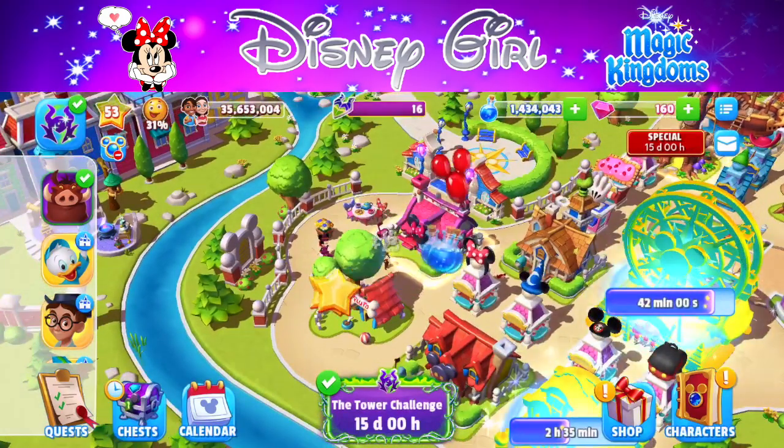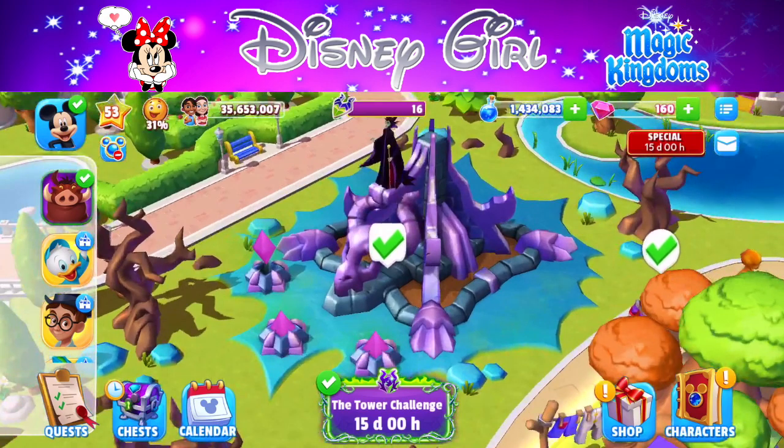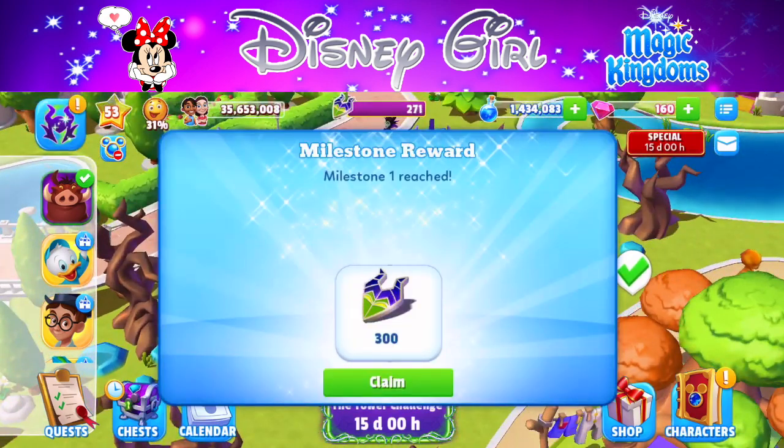Hi, it's Disney Girl back for another episode of my Disney's Magic Kingdoms game. Today we are going to be continuing with Tower Challenge number seven, Chapter one. I've just reached the first milestone reward, which is 300 event currency.